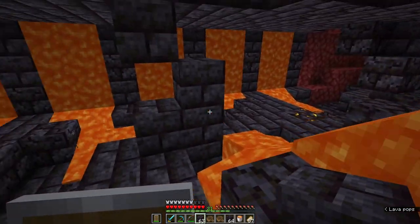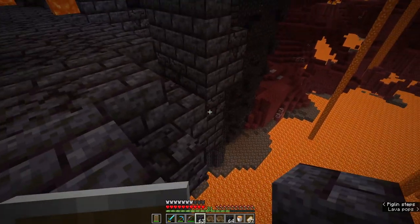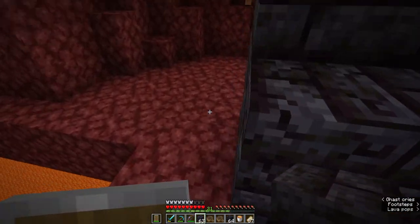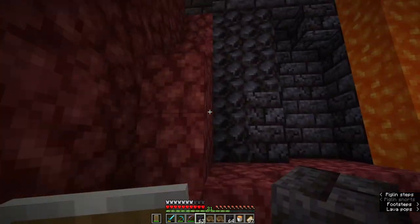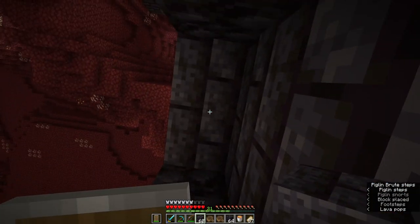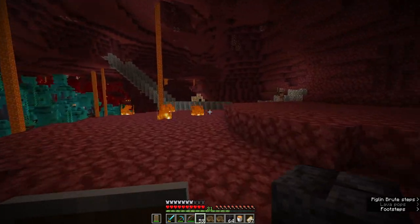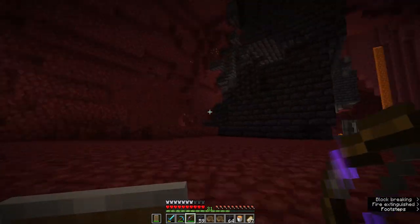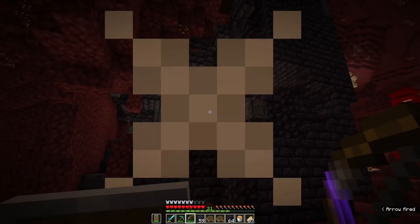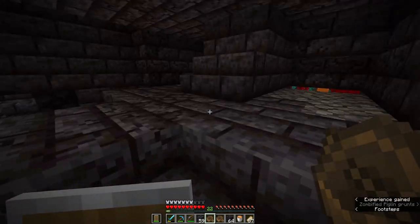It appears that breaking through brought us out to another bridge area. These interesting areas with lava curtains coming down are called bridges, and it looks like we are kind of just hanging over the side of a lava lake. Oh look, there's a ruined portal off in the distance. I haven't yet been able to find any nether fortresses in the immediate location so we'll have to look for one in the near future. Let's come over here and deal with these guys. I think some well-timed arrow shots are going to be enough to take these guys down.